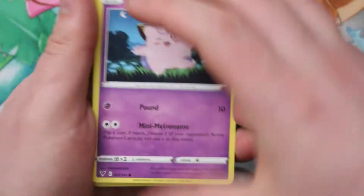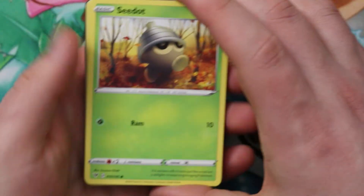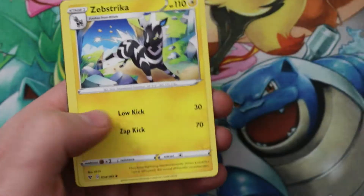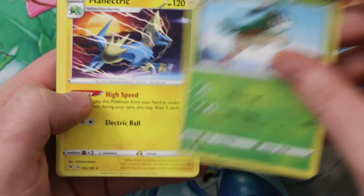Laura, what non-holo rares do we still need? That might be it. It's probably unlikely we have two Bunnelbys, but you never know. One Bunnelby, one Ninjask would be nice — but not as nice as a rainbow Pikachu VMAX. He is the V-pull from the set. We still need a regular Pikachu V that doesn't have dirt all over it.